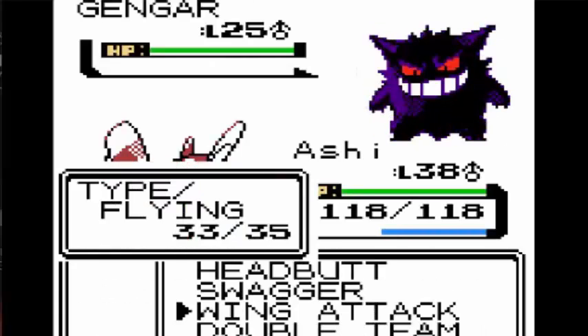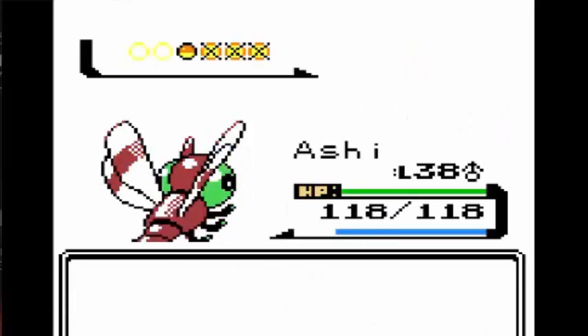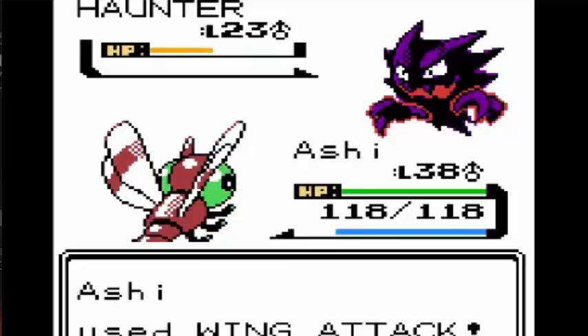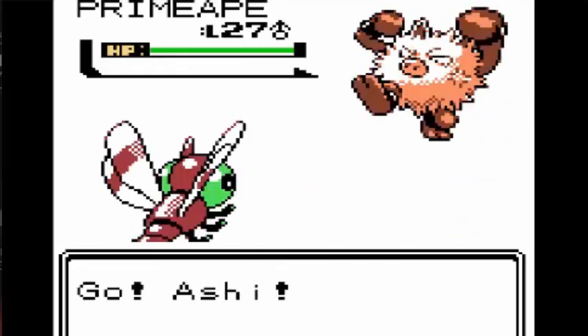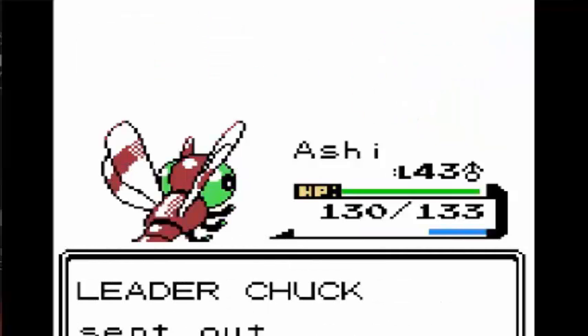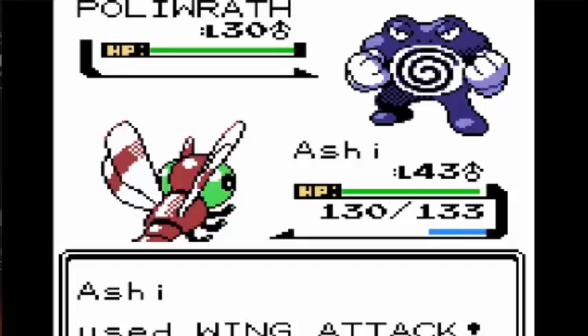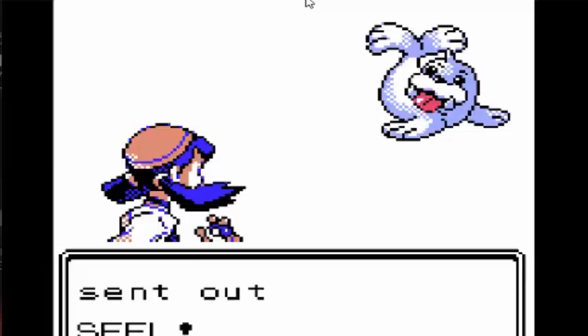Next up was Morty. I had to level up until I got Wing Attack and then I just spammed Wing Attack, because I couldn't get any other moves and I lost Foresight to Headbutt. Next up was Chuck, which was really easy too. I just spammed Wing Attack on his team and he couldn't even get a hit in, which was what I expected.